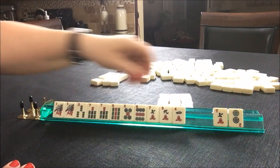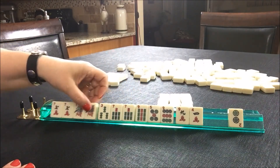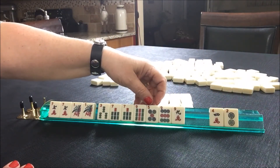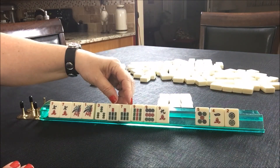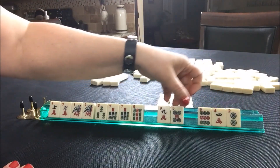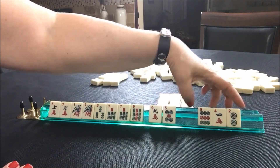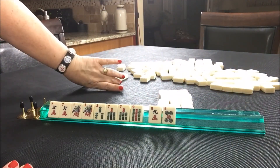We got a 1 BAM and a 7 crack. So that potential like number or year category might work. And here we have tiles to pass. Let's give up on the 5 dot. Now let's give up on the 9 dot — that way we won't get stuck passing like numbers with the next pass if we happen to get good tiles. It's always good to think about the next pass.